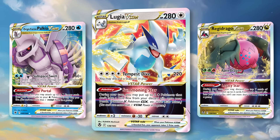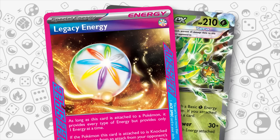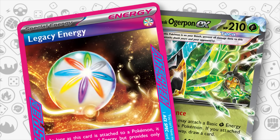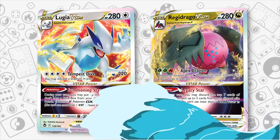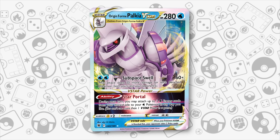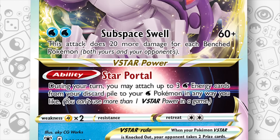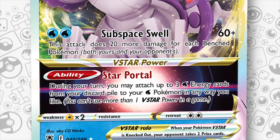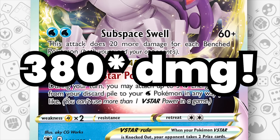It seems like V-Star Pokemon are having a last stand before they all rotate next year. Just as Legacy Energy and Teal Mask Ogropon in Twilight Masquerade gave new life to Lugia V-Star and Regidrago V-Star, Area Zero will do the same for Palkia V-Star. Sub Space Swell does 60 plus 20 more damage for each of your opponent's benched Pokemon, and whilst before your maximum damage output was 260, now it goes all the way up to 320.